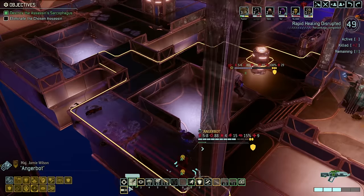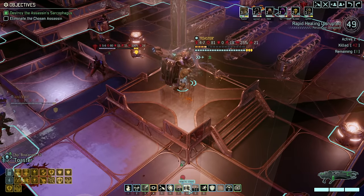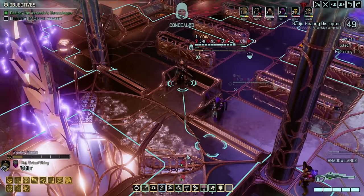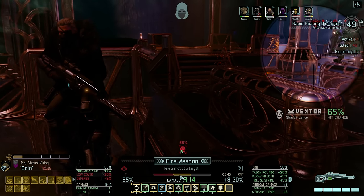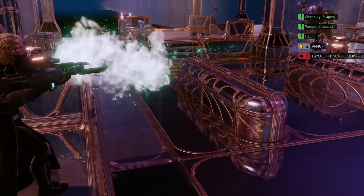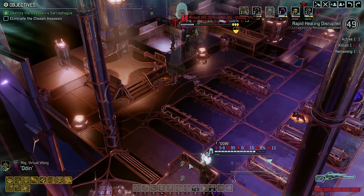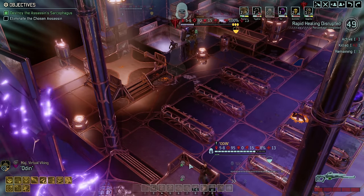Yeah, but the problem is where is she? It looked like she went over this way somewhere. Is it clear? Come on, show... yes! Oh! Oh! Oh! You guys, this is sick! This is sick! I actually shouldn't have overdrived him there, because I sort of want to kill her with Odin if I can. Do I have any way to remove cover? Do I have to be next to her already? Let's see - this might get rid of some. Yep, that'll do.